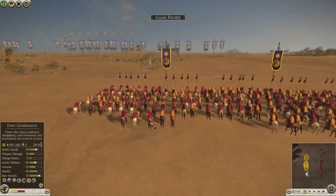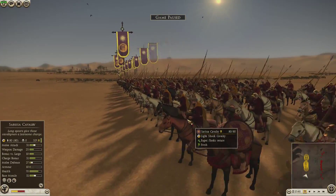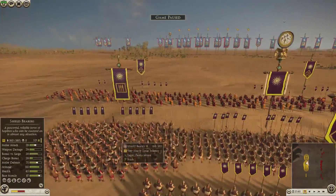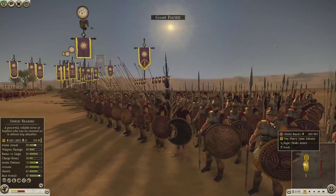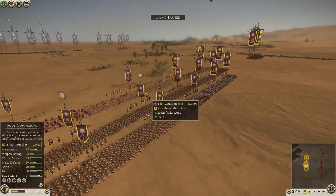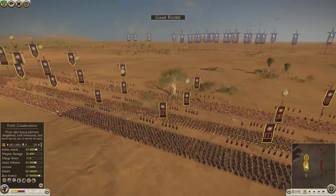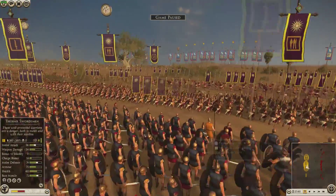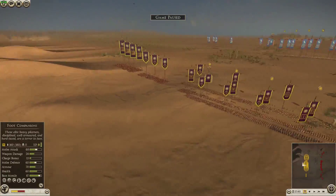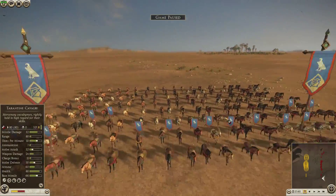On the other flank I had four Thessalian Cavalry, which was kind of a bad buy — I should have just gone with Companions — but I wanted the speed. My center had some Shield Bearers, which is quite good, then six units of Foot Companions with another Shield Bearer unit on this side, and three Thorax Swordsmen followed by three Royal Peltasts.